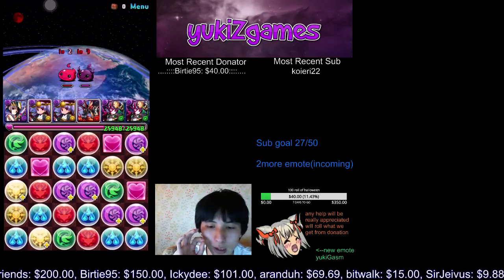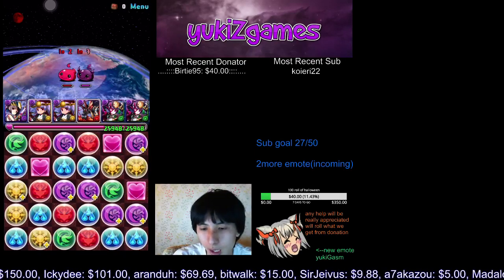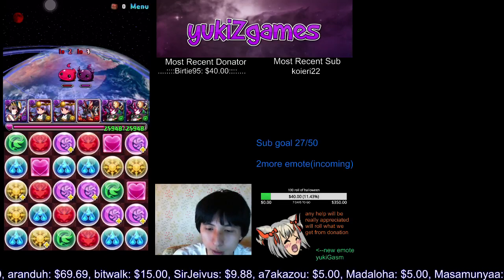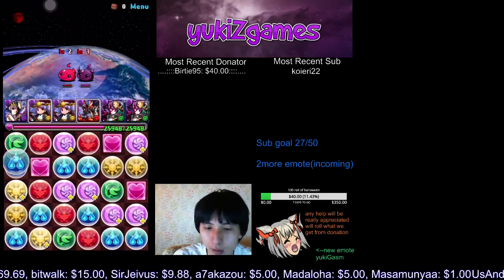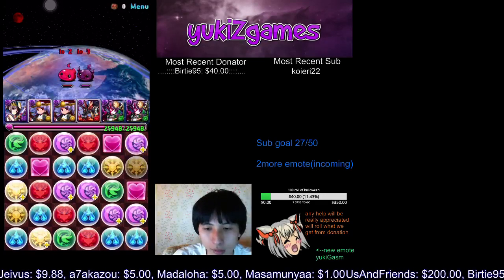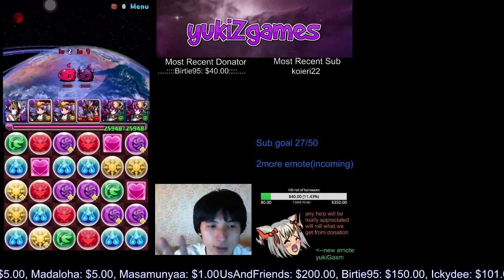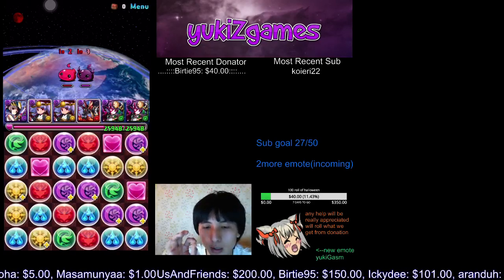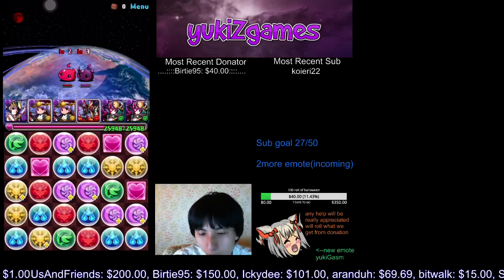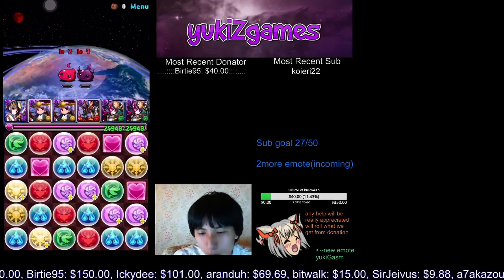So we basically count everything divided by three. So for this we have one, two, three, four, five. So we can grab either one of the red, or we can grab one, two, three — one, two, three — one, two in the blue. We can grab yellow, anything that doesn't divide by three. So that's what we're trying to grab.